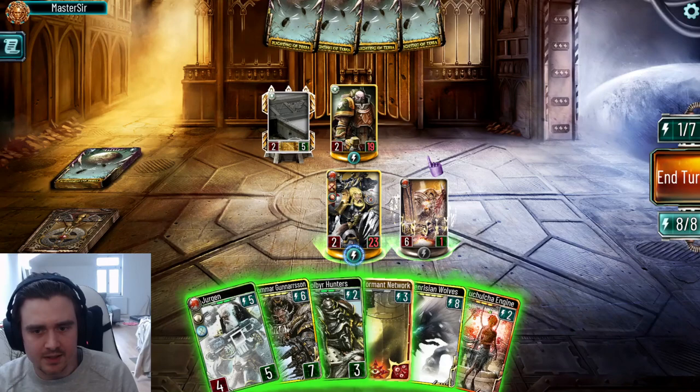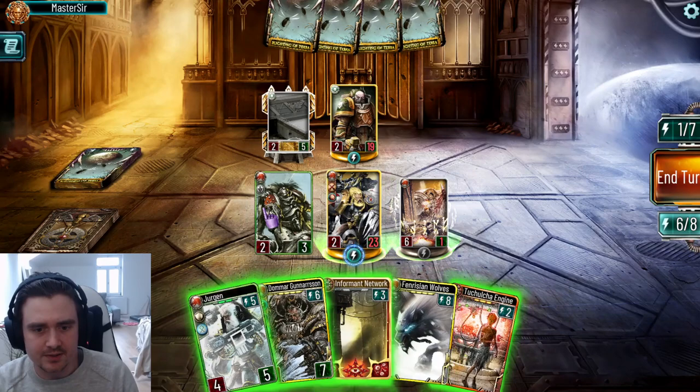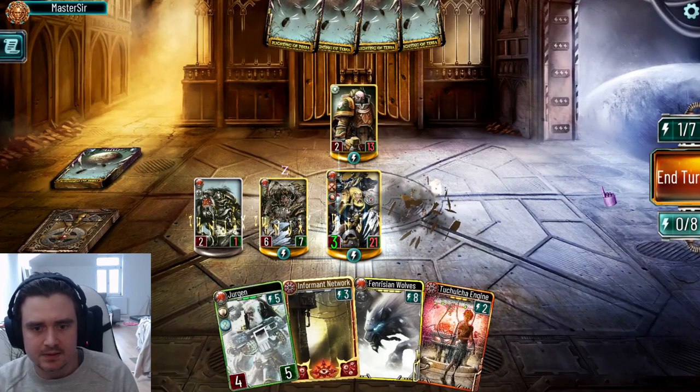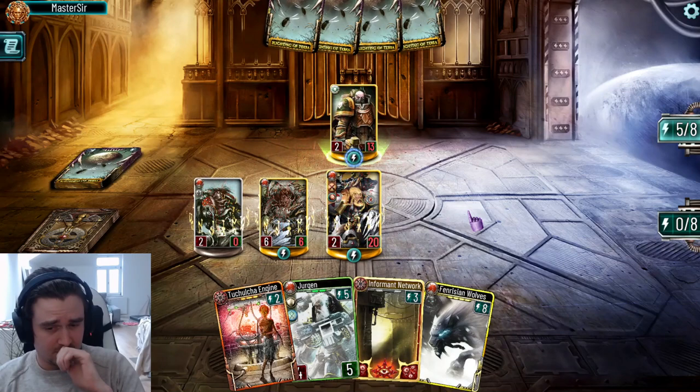They are not getting Bloodthirst, but they are damaged anyway. I could fish for my Goldstones now. He chipped him down already, so let's just play the Cobra Hunters. Let's play these guys, do this, swing in here, get rid of the frontline, and give him a smack for six damage. They still kind of did their part.